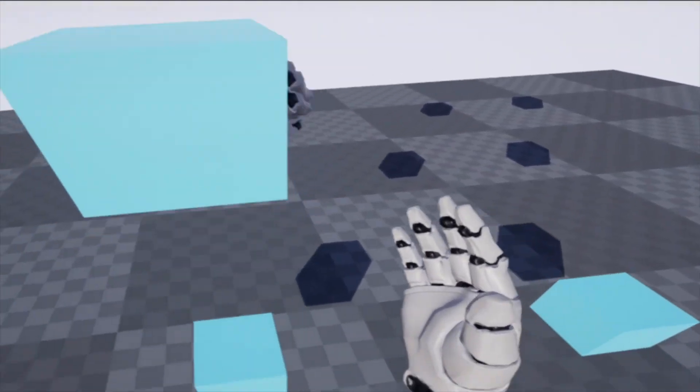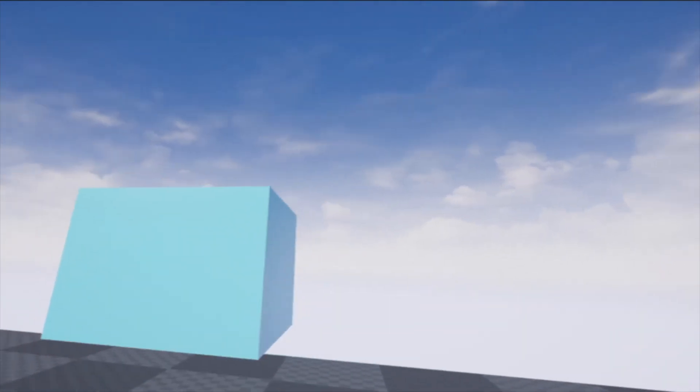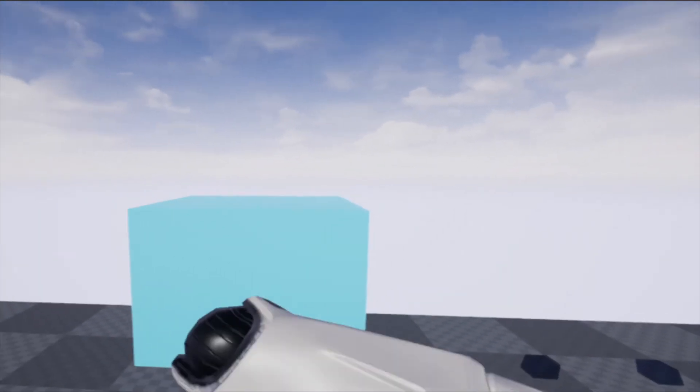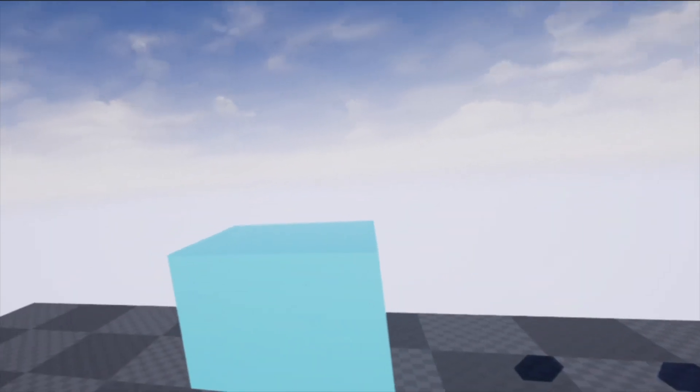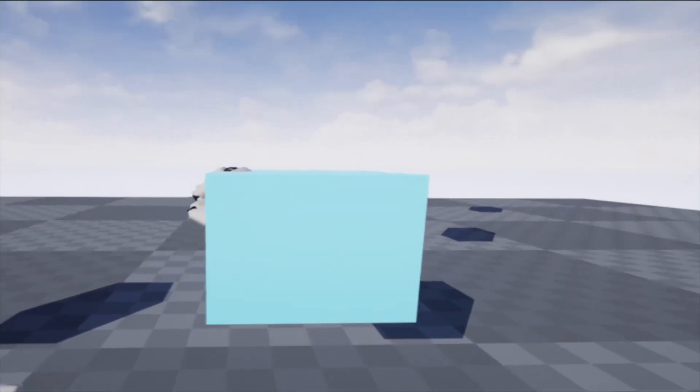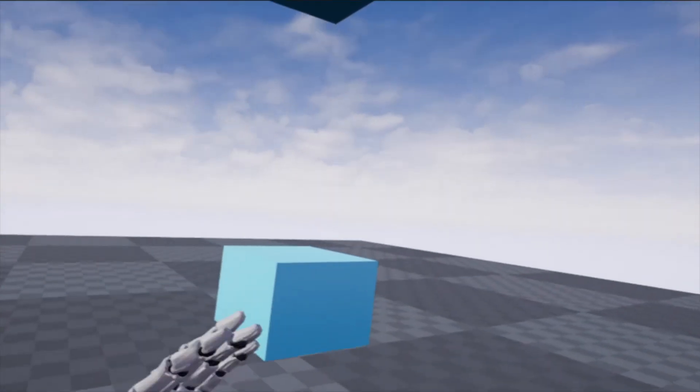Here I am in VR — you can see everything's working as it should. We're able to grab the blocks and it'll actually swap between hands when I grab with the other hand. So there we go, that is a simple demo of how the climbing functionality works. That is how you implement the ability to grab onto objects in your VR game and move around your environment. Hope you enjoyed the video — if you want to support VR Playground be sure to hit the subscribe button, and with that that's the end of the video.